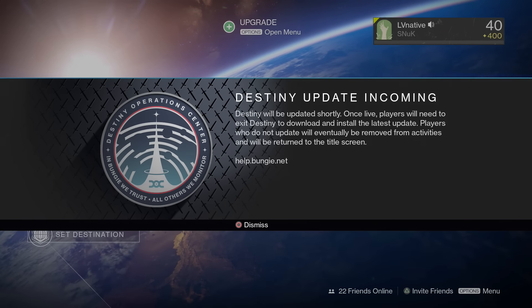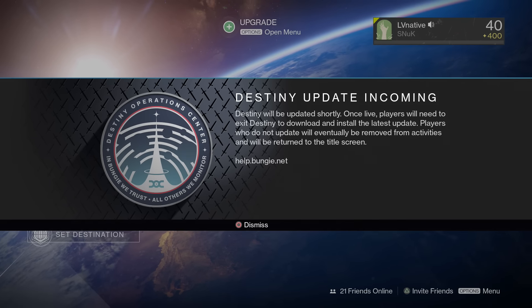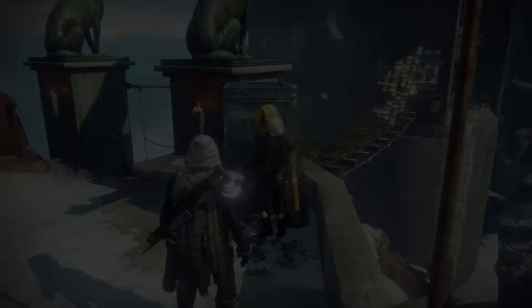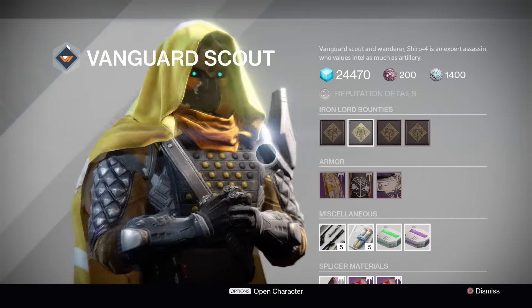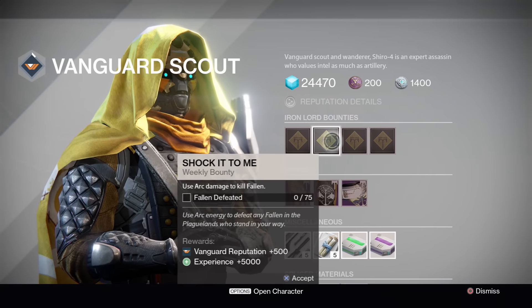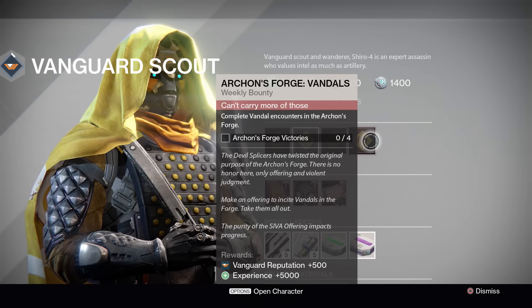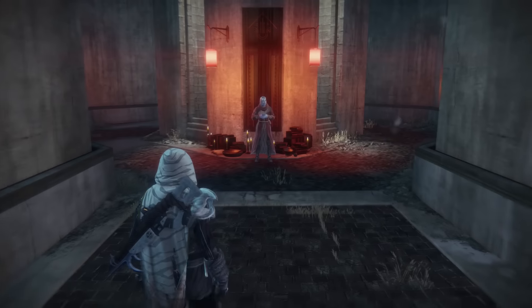While filming this video I got a message: 'Update incoming — it will be updated shortly and shut us down.' Looks like we'd better finish up. Down at Felwinter's Peak, make sure you speak to Shiro and pick up his bounties — this is the place to get the Thorn exotic bounty. It's a slight possibility from other bounties too, but these four are your main source. Even if you already have it, they give a really good amount of Vanguard reputation and experience.